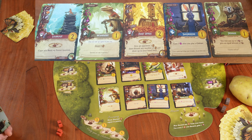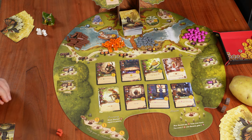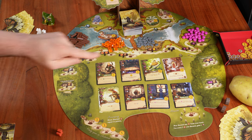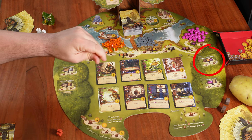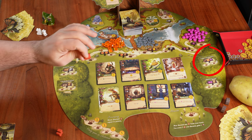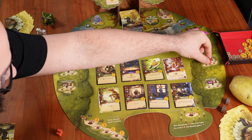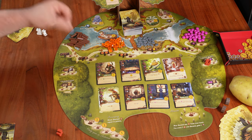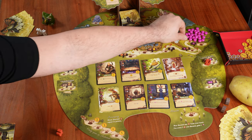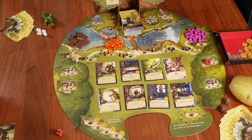Let's start by placing a worker on the forest location on the right, which gives one twig, one resin, and one berry — almost what we need. We put our worker there and take the resources: one twig, one resin, and one berry. That is the one action we can do on our turn, and now it's Mr. Schwet's turn.